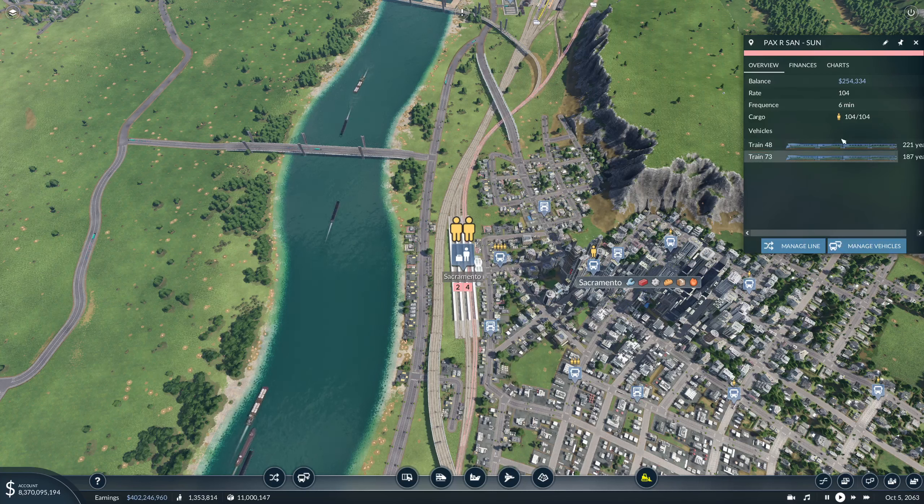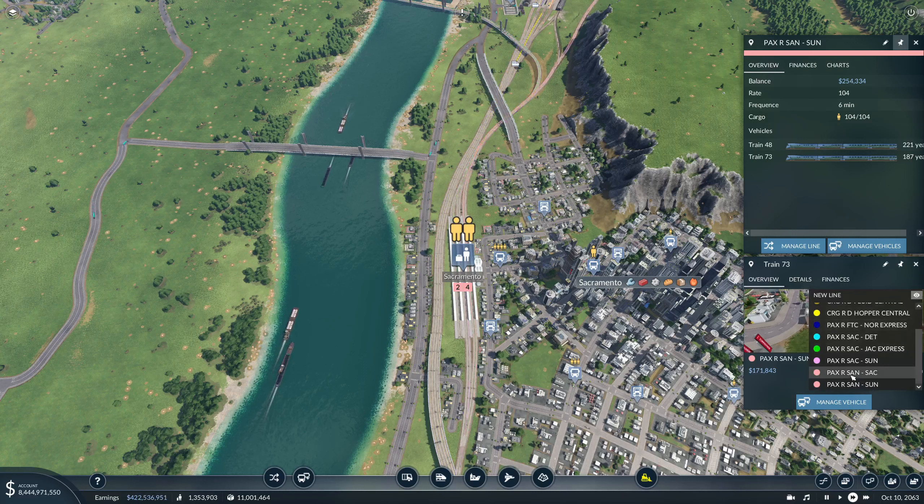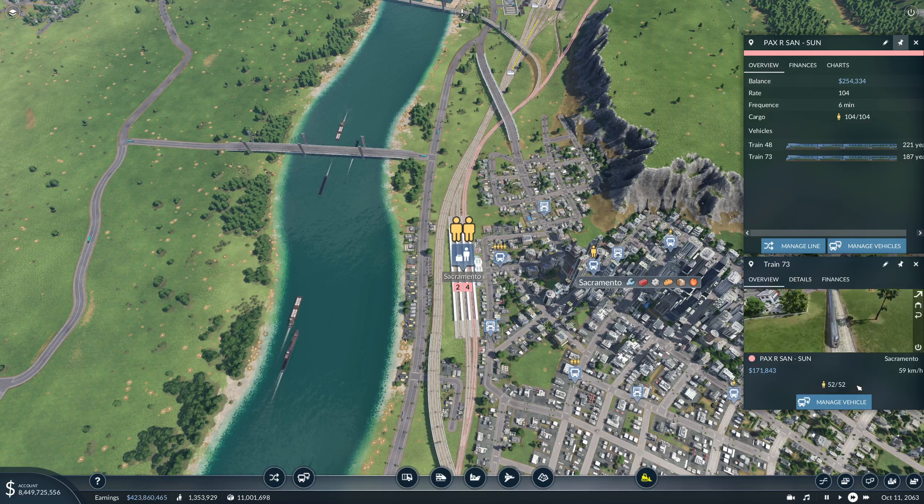The trains on the currently running line are actually making money, but I'm going to update them. What I want to try is to see if splitting up a line so that it's point-to-point - instead of having three stations on it - is going to make money, because I'm a little annoyed that our trains don't make money.